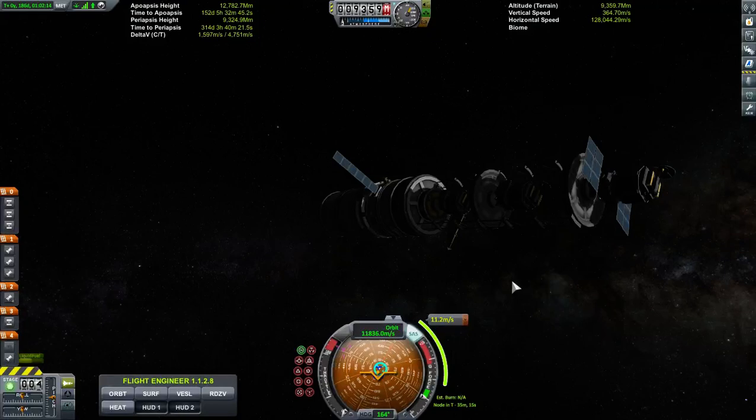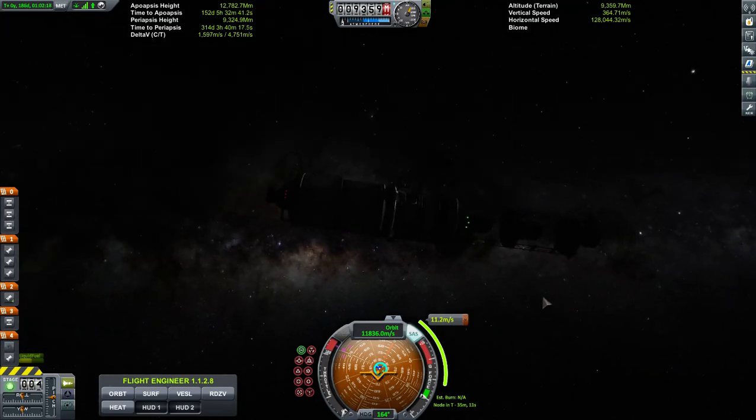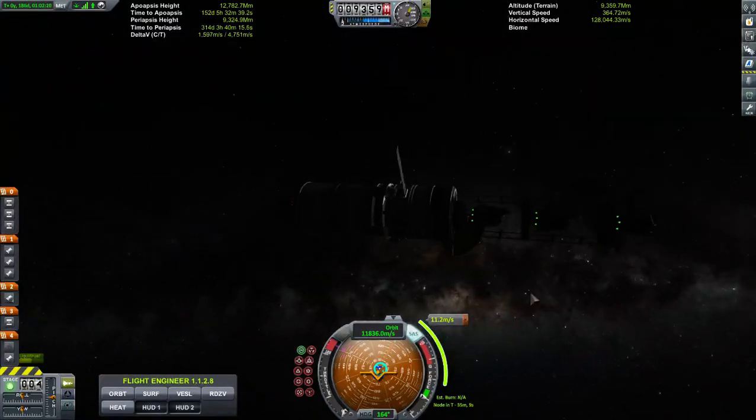This is our EVE network satellite. It's coming into EVE. Sphere of influence events will happen in about 15 days. I am going ahead and making some adjustments to its trajectory to get it closer to the surface of EVE.